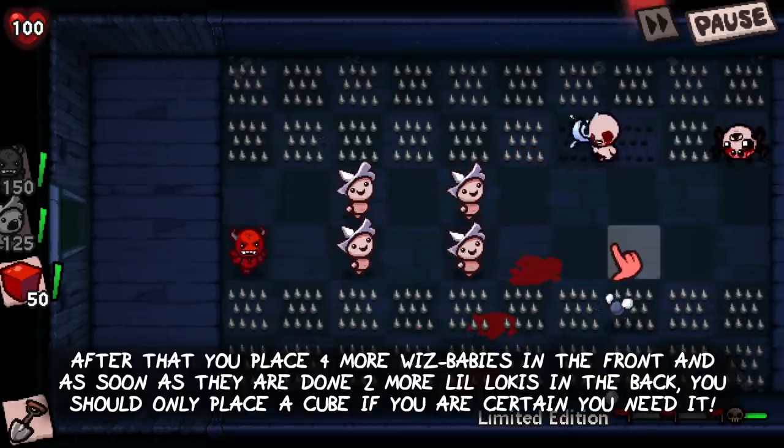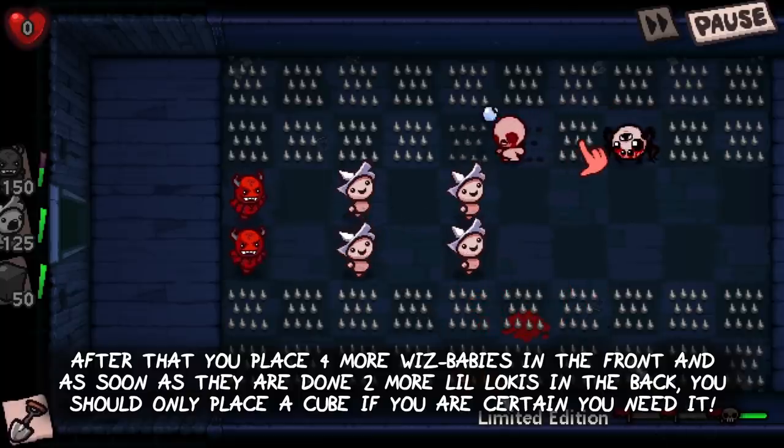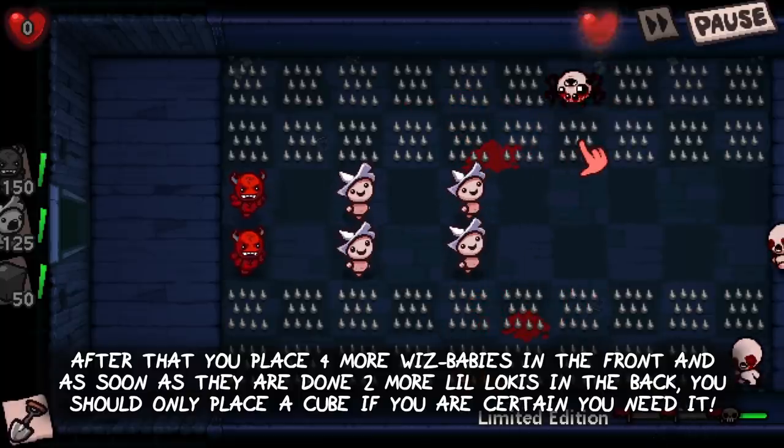After that, place four more Whisp Babies in the front, and as soon as they are done, two more Little Lokis in the back. You should only place a Cube of Meat if you are really certain you need it.